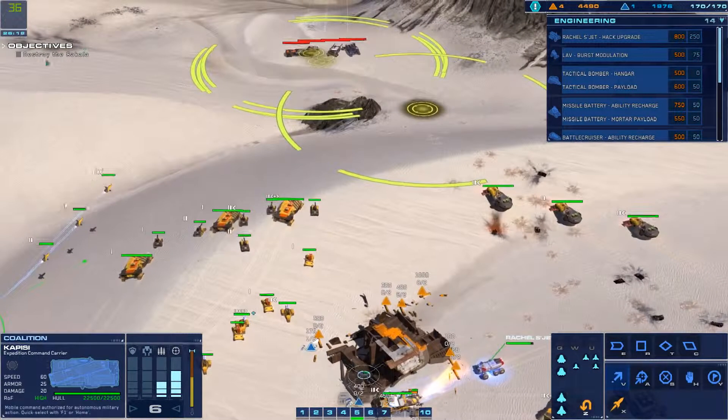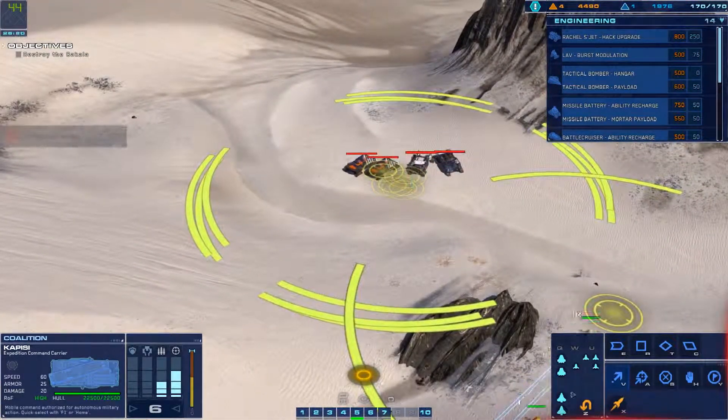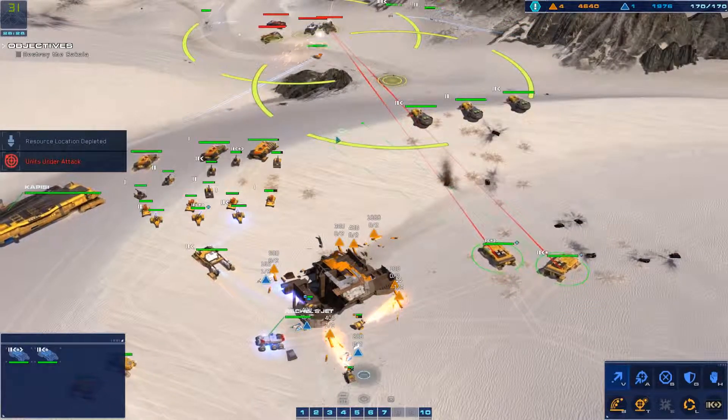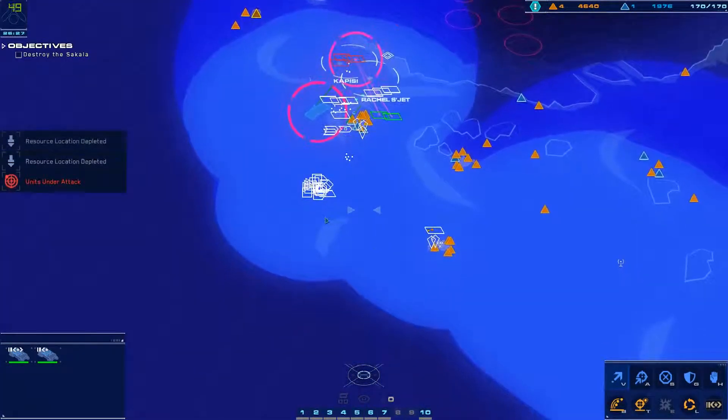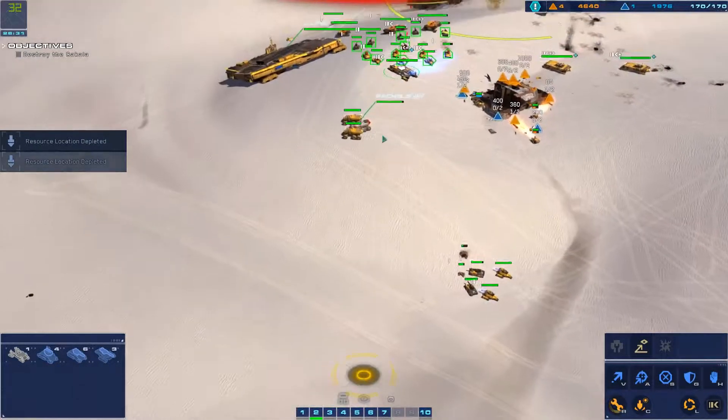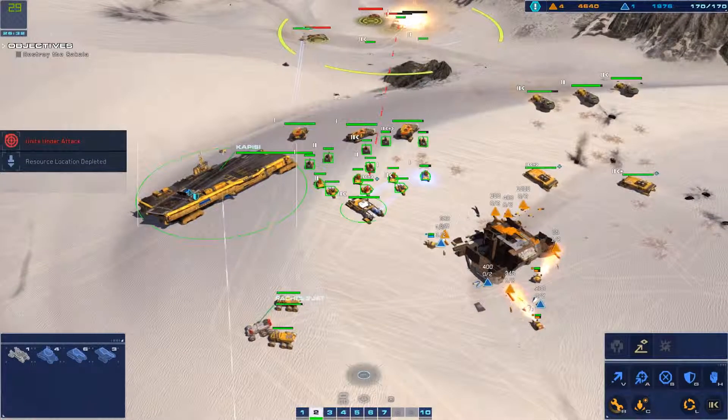Green line confirmed. Engines on. Alert. Battle cruiser is taking fire. Position marked. Reporting. Enemy turret detected, RU deposit depleted. Interceptor taking hostile fire.